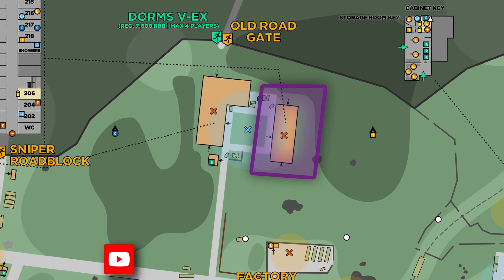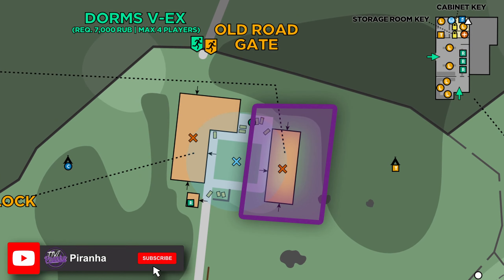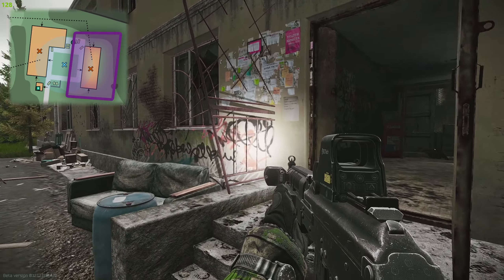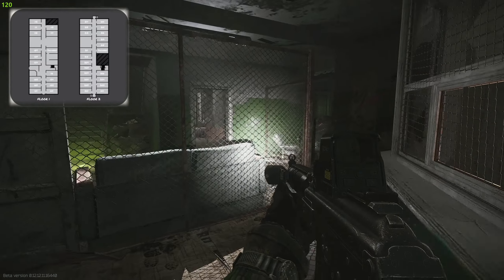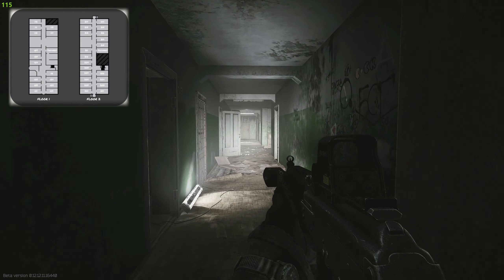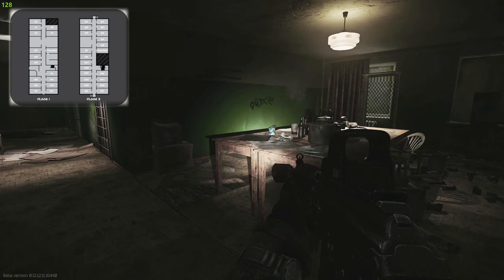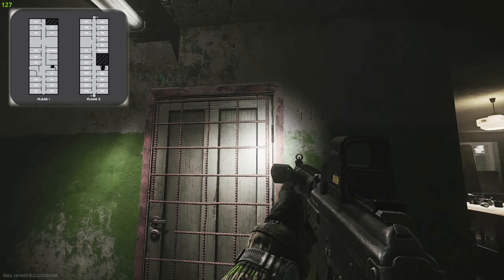Here is the map showing you the locations again. Now we're over at the dorms building — on the left is three-story dorms and on the right is two-story dorms. What you're going to want to do is go in through the main door and then follow it to the left, going all the way down to the end of the corridor. Just past the kitchen table on the right-hand side you can see dorm room 114.